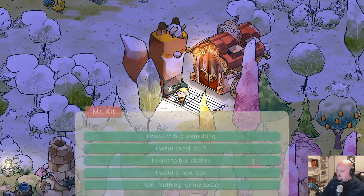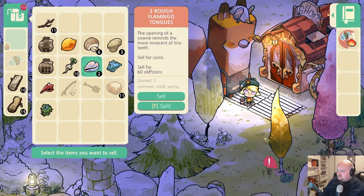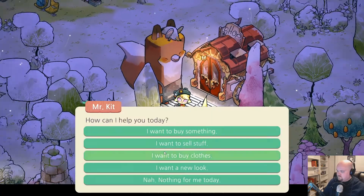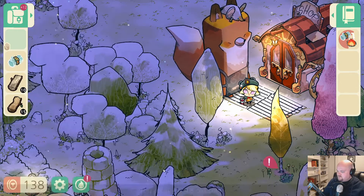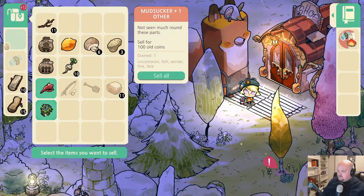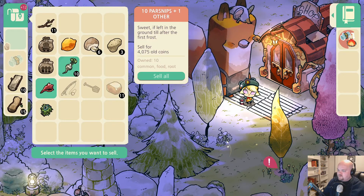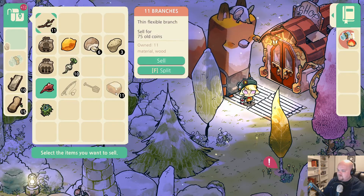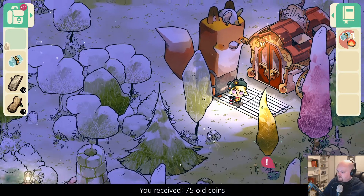Do I want to sell something? Can I sell these? Sell for coins — I'm gonna sell them all. Sounds great, here you go. I want to sell more stuff. Sell for coins — yeah, sounds great, I'm gonna sell everything. Multiple things. Sell for coins — nope, nope, nope. What else can I sell for coins? I'll sell for coins. Sounds great, here you go, bye.